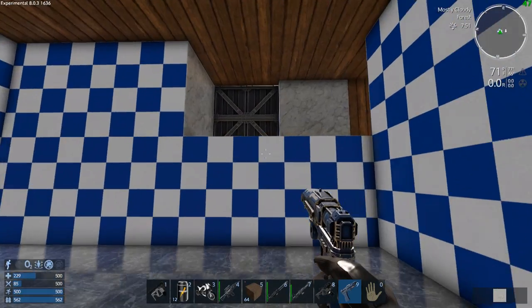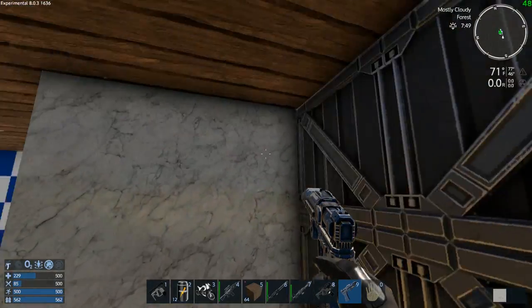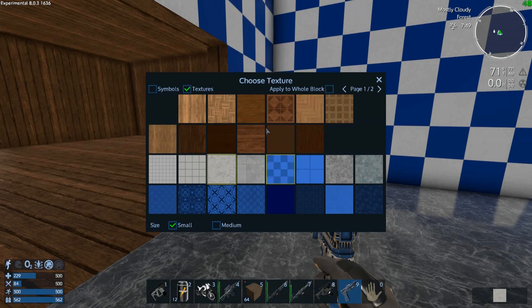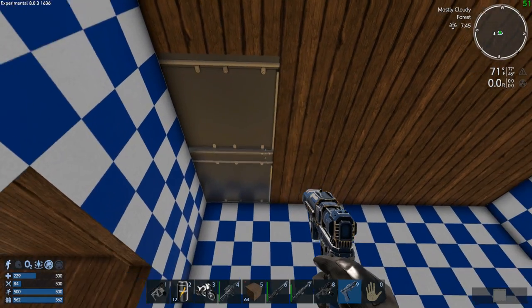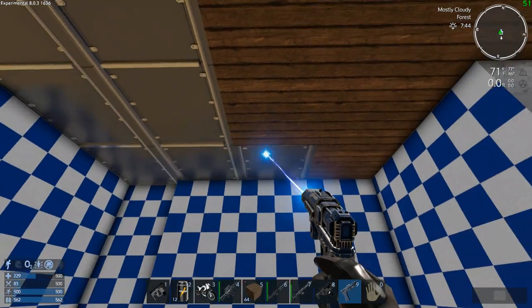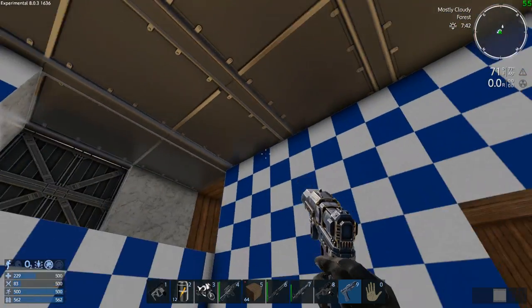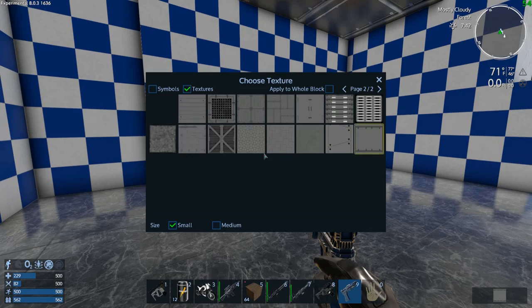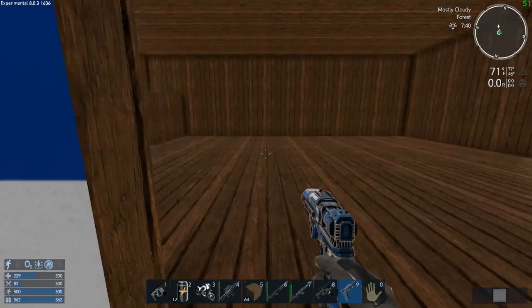Kind of got some weird stuff going on there. Something different — what do we want to make the ceilings? Metal — I think some sort of metal. I don't know if I'm digging that blue and white anymore. Maybe a little crazy — I don't know, let's go with it.